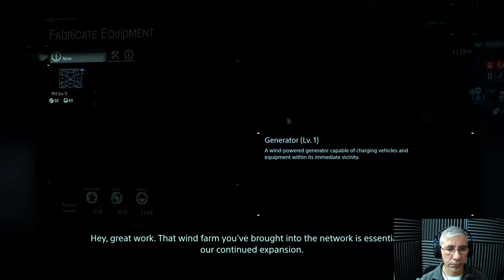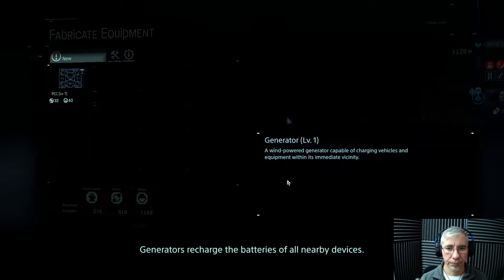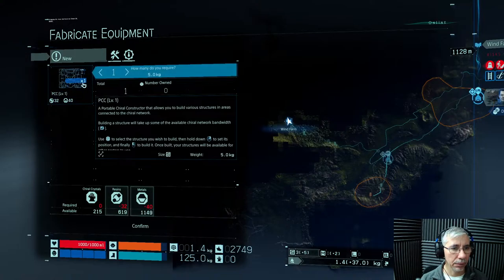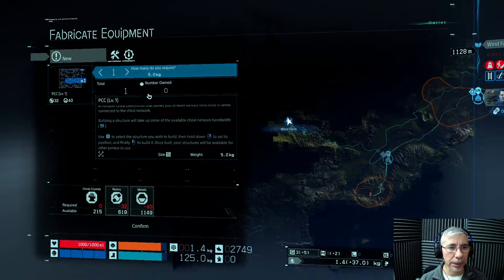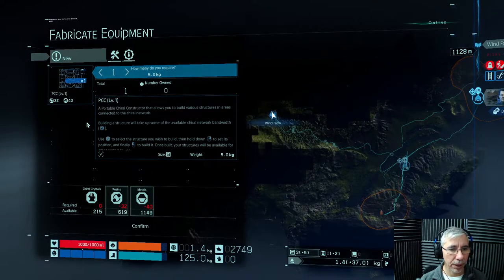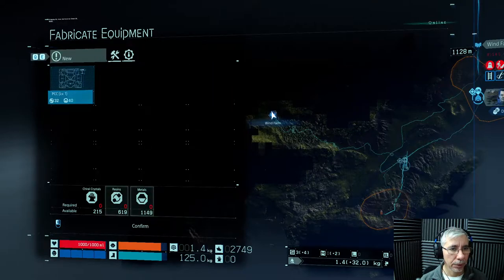Great work — that wind farm you brought into the network is essential for our continued expansion. By way of reward, I've added a generator option to your PCC. Generators recharge the batteries of all nearby devices, including machines, bikes, and other battery-powered vehicles. So it seems like we can now craft things at these bases, and one of those things is the generator.